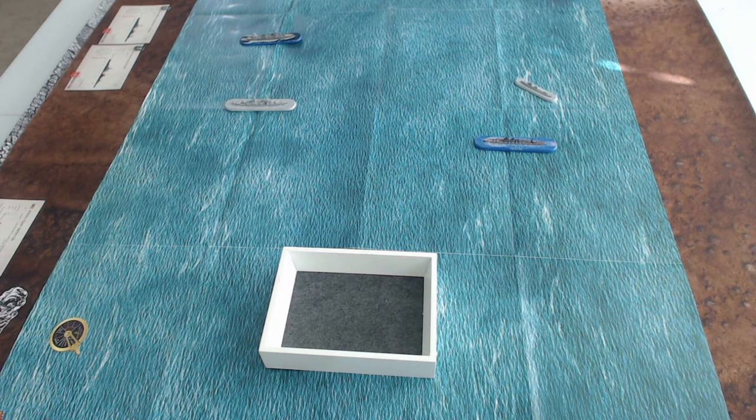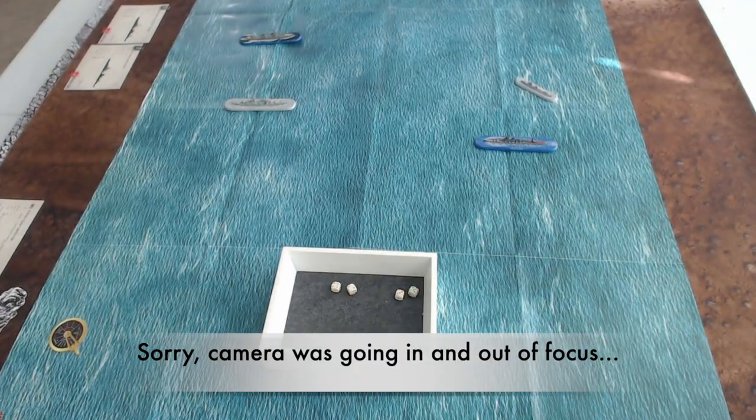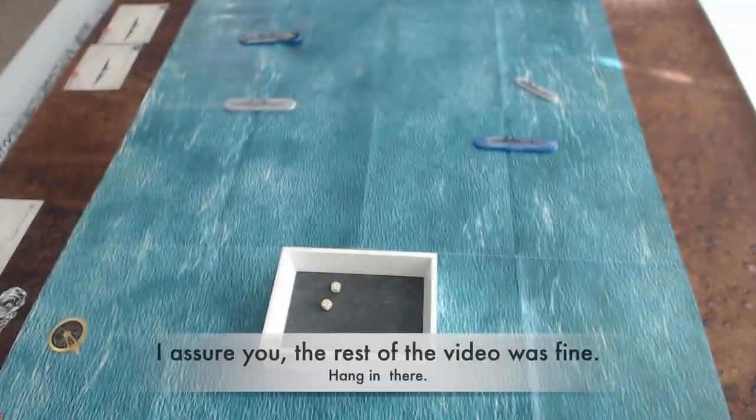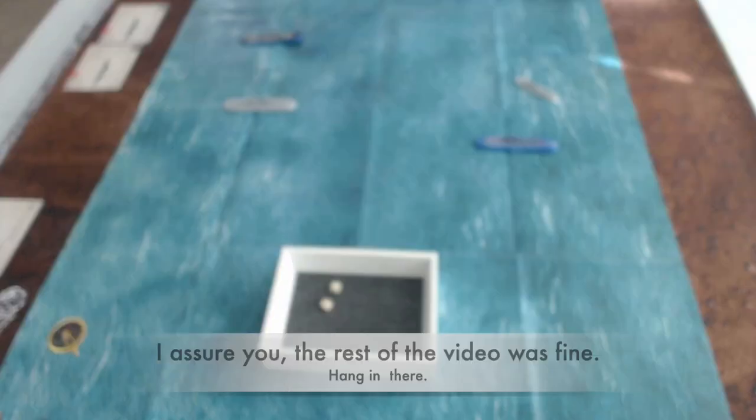Reading through the firing rules: each weapon system has an attack die score. Turret A and B for the Furutaka have two attack dice each, and for every result of four or more a hit is scored. The modifier at short range is plus zero, so I'll roll for both turrets — every roll of four or higher is a hit. I roll and get two hits.